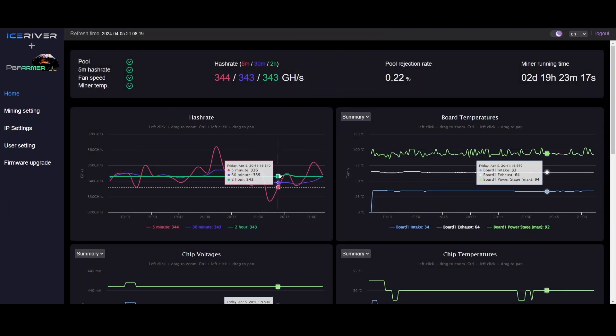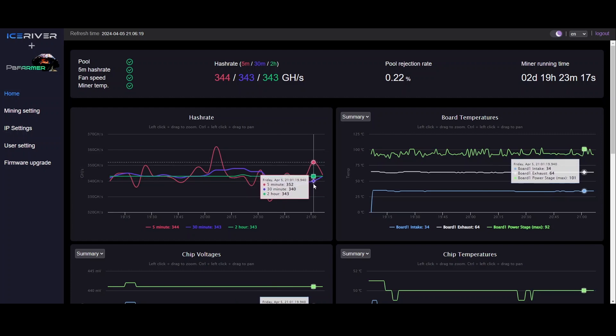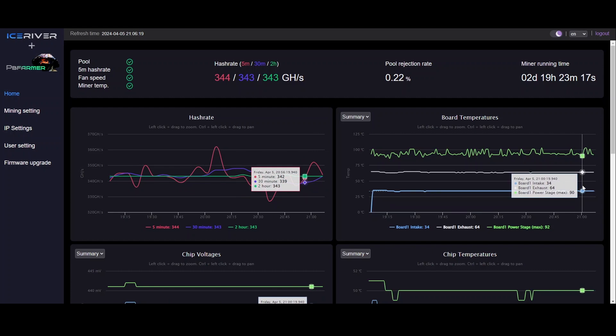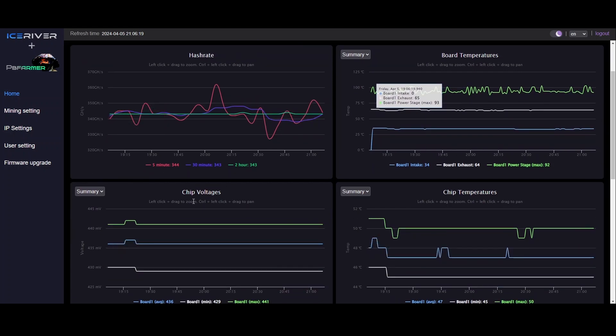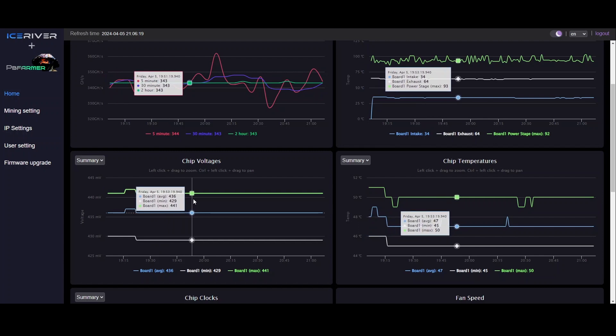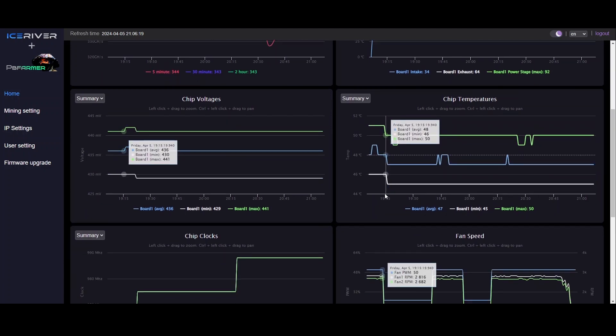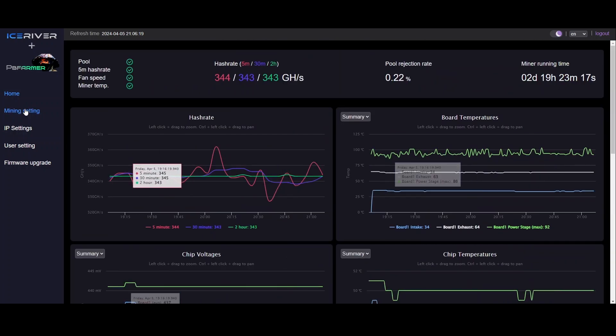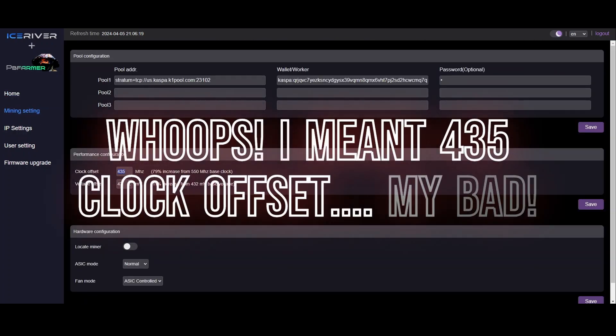Now the heavily modified one — here's where we're at. My power stages are in the 90s to low 100s, occasionally getting over 100, but it's acceptable — just occasional peaks. Voltage is fine, chip temps are fine, and I'm getting pretty consistently 340 to 345 gigahash per second. I'll keep tweaking this too. My clock offset is 425 and voltage offset is maxed out at 47.